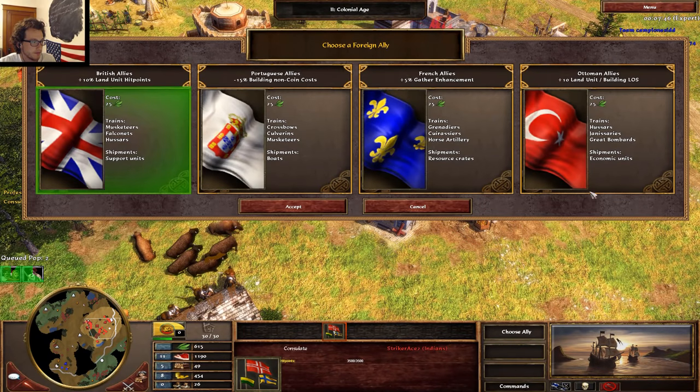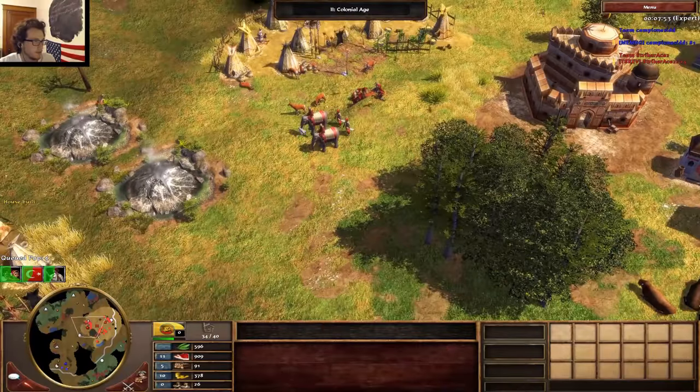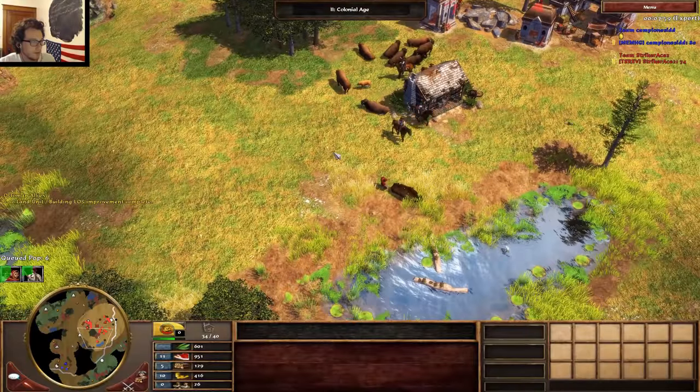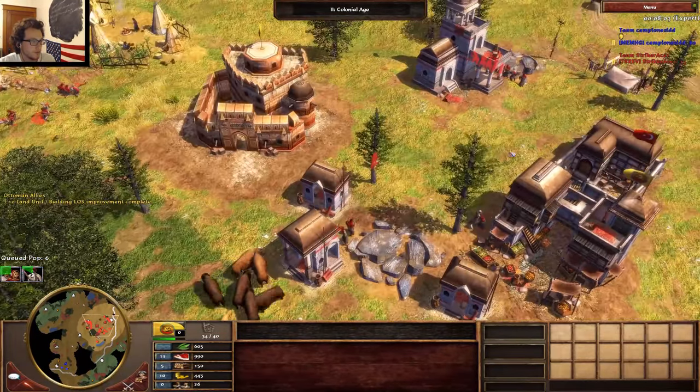Auto consulate. We're going to get the four vills from there in about 10 seconds or so. Classic India boom — one of my favorites, actually. India is, low-key, one of the best booming civs.